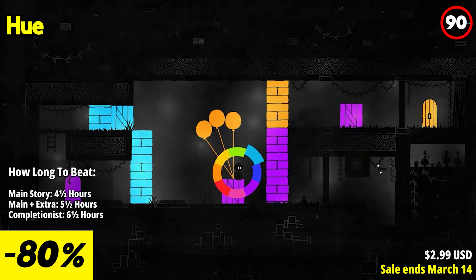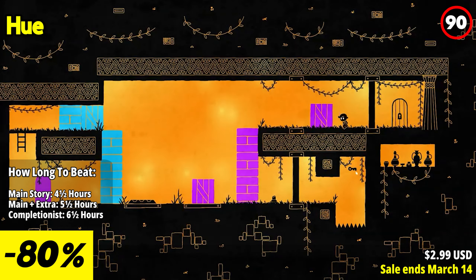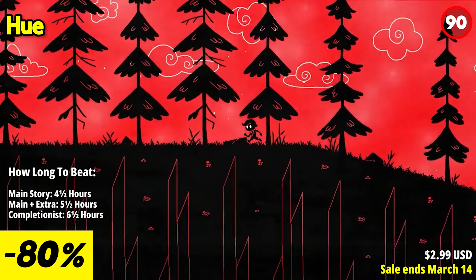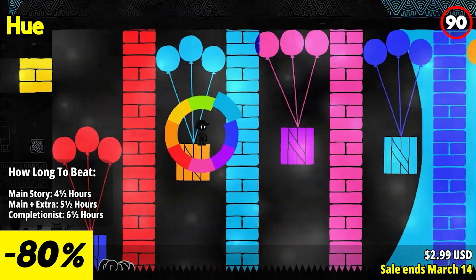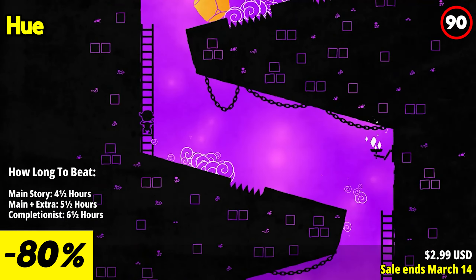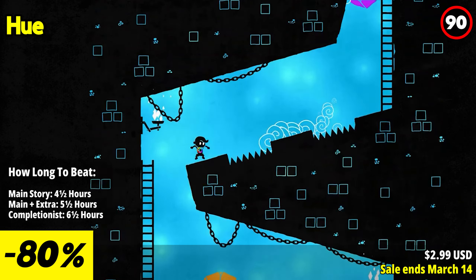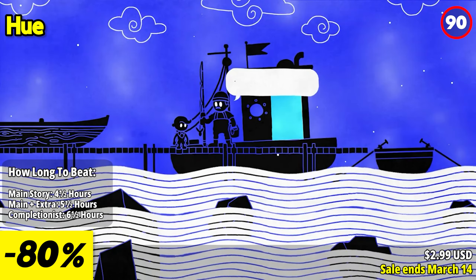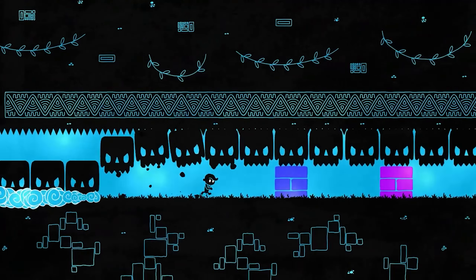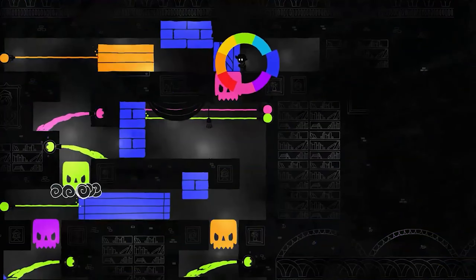Hue is a captivating and innovative puzzle platformer that explores the power of color. This game stands out with its unique gameplay mechanics, atmospheric storytelling, and beautiful art style. The standout feature of Hue is its clever use of colors as a central gameplay mechanic. Players navigate through a monochromatic world, shifting and manipulating colors to reveal hidden objects, solve puzzles, and progress through the game. The ability to alter the background color to make certain objects appear or disappear adds depth and complexity to the puzzles, creating a satisfying sense of discovery.